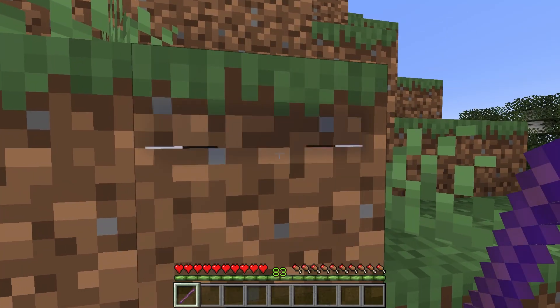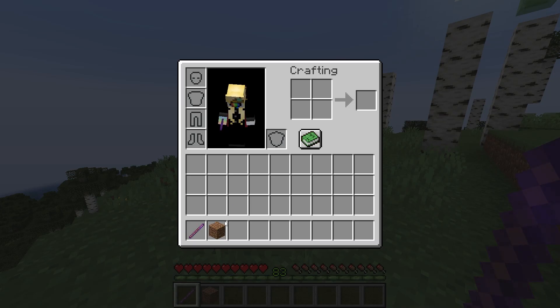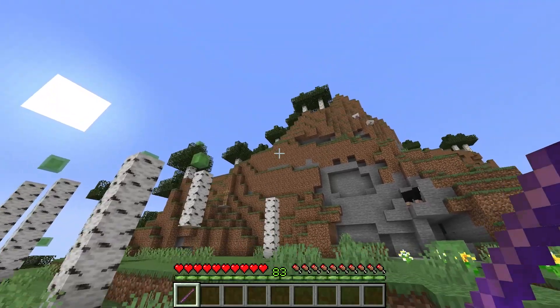Well, we need only turn to the dirt around us. In this game, every item can be used as a spell. Let's see what dirt is. Spell: launch dirt. Cast delay: an extra 0.75 — that's a slow one. Mana cost of 80, and the item is consumed on use. We can put that in our wand, and bam.